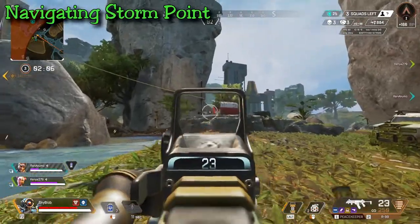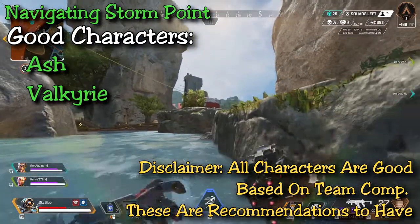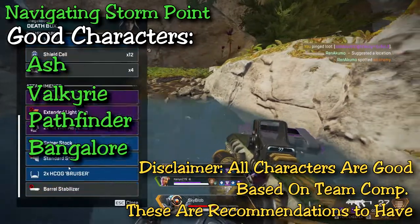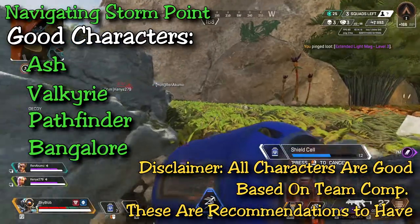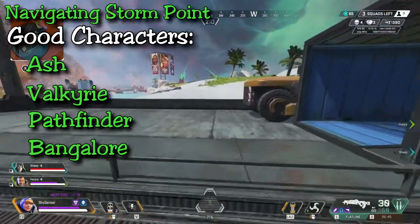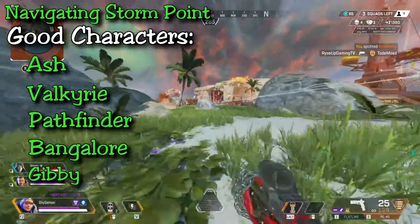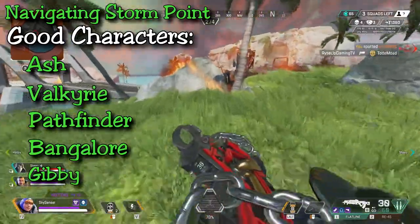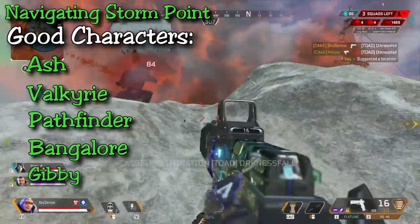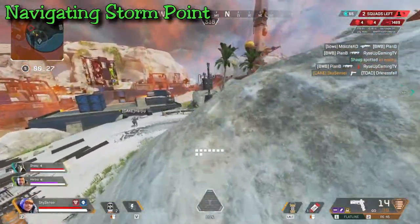Traversing height on this map isn't as easy as older maps, which is why Ash is a game changer here. Valkyrie is also a great choice — her flight can help your team rotate over structures and mountains. Pathfinder is excellent for grapples, and Octane works too with the gravity lifts for crossing the map. Finally, Gibby is excellent to bring alongside a movement character, because many rings end in open areas. A Gibby shield can be clutch when rotating or getting into zone while someone tries to gatekeep you.